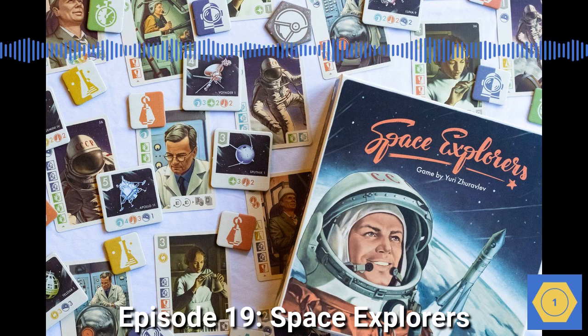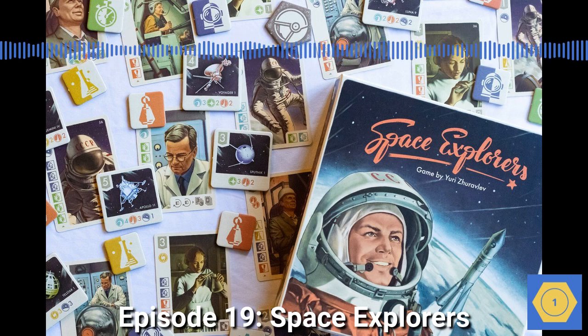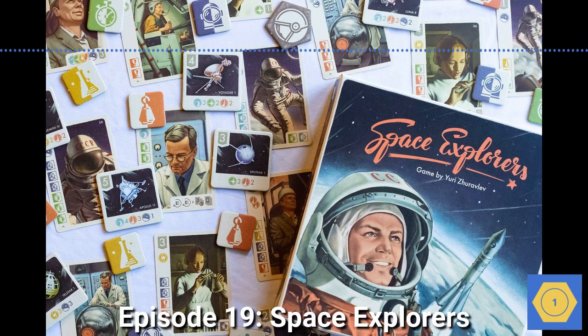Space Explorers is a 2017 board game that conjures up the excitement of the 1960s space race. Players take on the roles of heads of space research centers, recruiting a variety of experts to build and launch satellites and spaceships, hoping to have the most impressive set of projects and specialists by the end of the game. You'll need to recruit scientists and engineers, test pilots and astronauts, all illustrated in a style right out of 1960s Life magazines. Those projects you're working on are all actual missions, split evenly between the US and the USSR — Sputnik and Voyager, Voskhod and Skylab, Lunokhod and Apollo, among others.